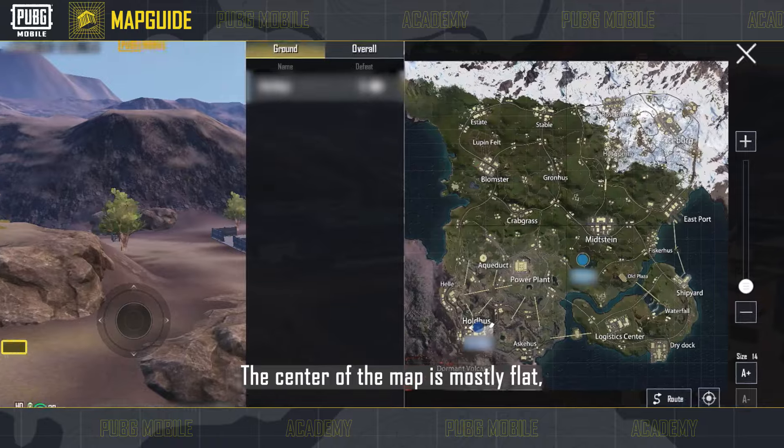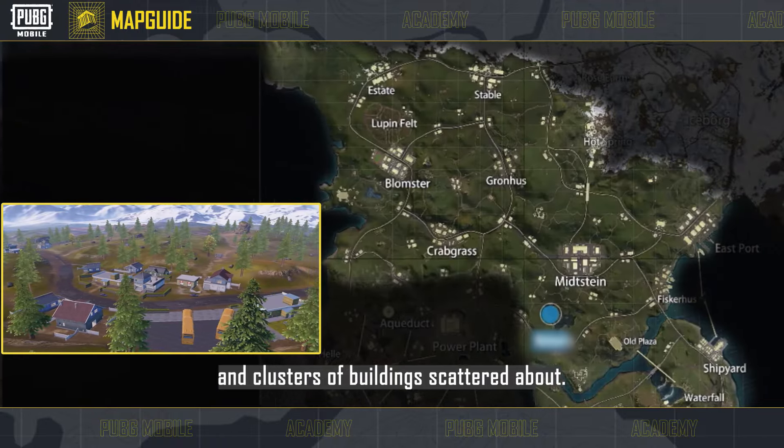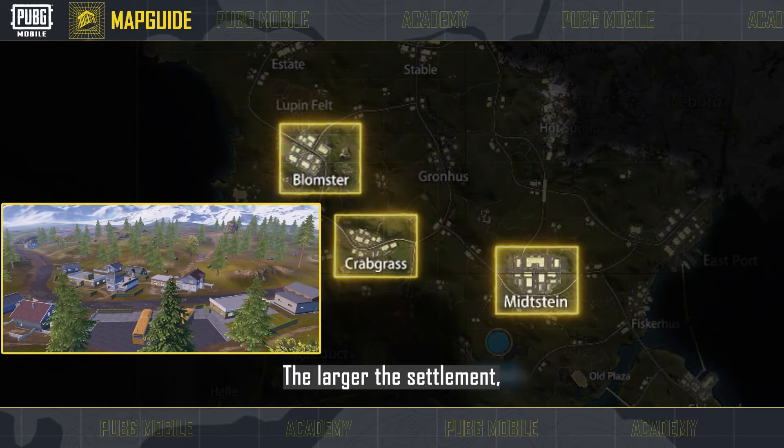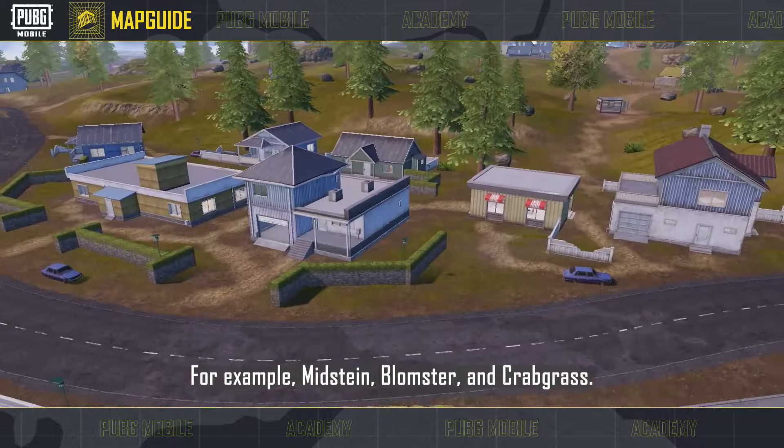Be careful of hidden enemies! The center of the map is mostly flat, with dense vegetation and clusters of buildings scattered about. The larger the settlement, the better the supplies — for example, Midsteen, Lobster, and Crabgrass.